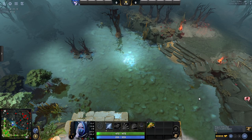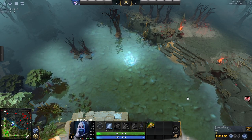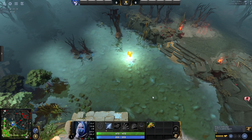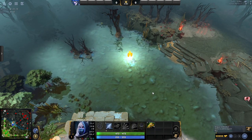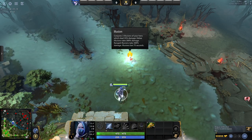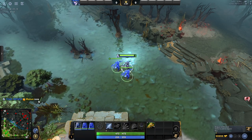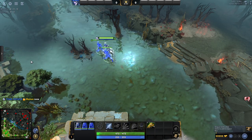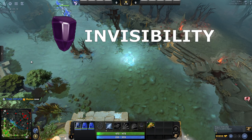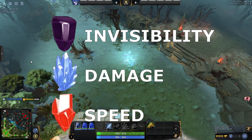Dota takes a much more accessible approach to jungle buffs. Rather than killing creeps to acquire their powers, buffs are freely gained by clicking on power runes, which spawn in contested parts of the river close to the mid lane. These can provide a wide selection of power-ups, including invisibility, bonus damage, max movement speed, and more.